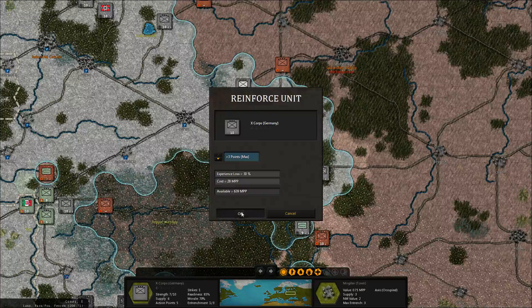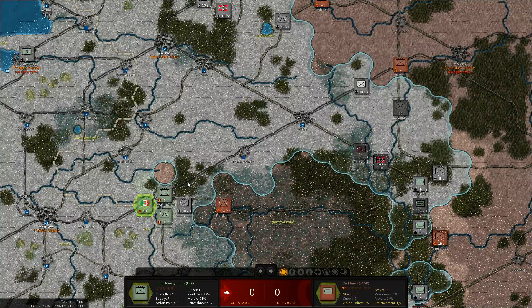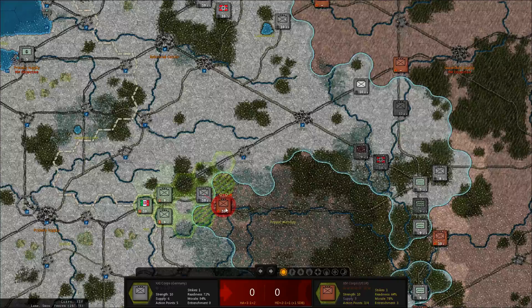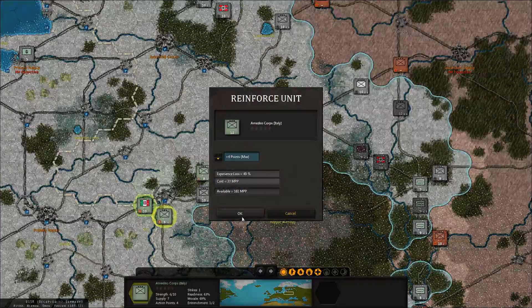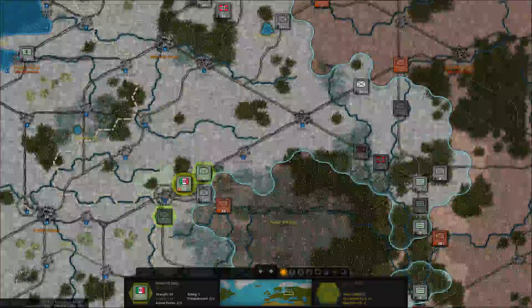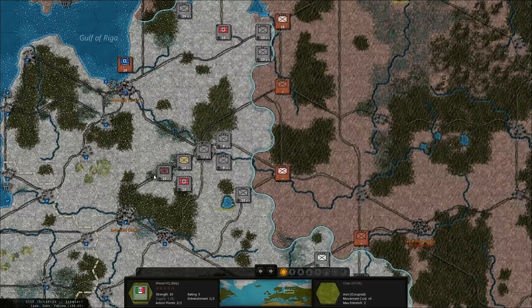This guy can reinforce back to full strength. Let's see if we can finish all of these tanks. Get these guys out here and these guys will reinforce. Put the headquarters here, further up. We got the darkest builds — next last time, Polotsk is an option.